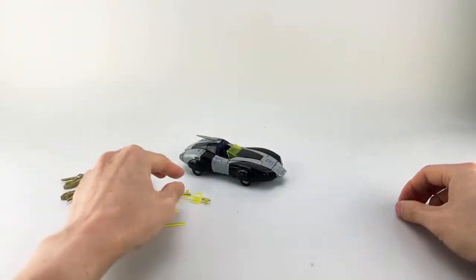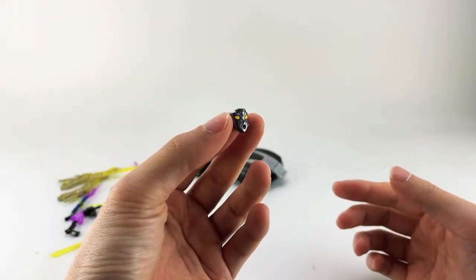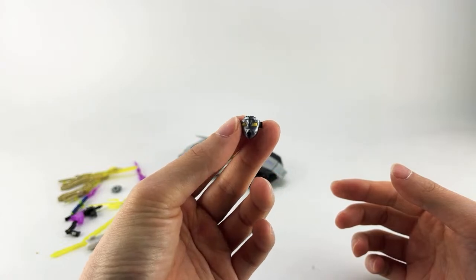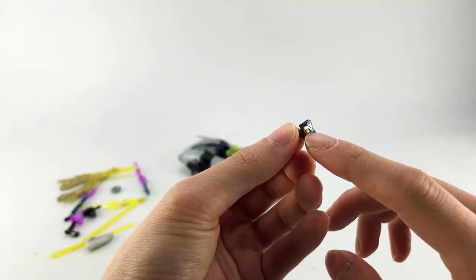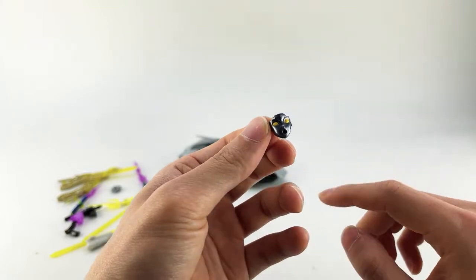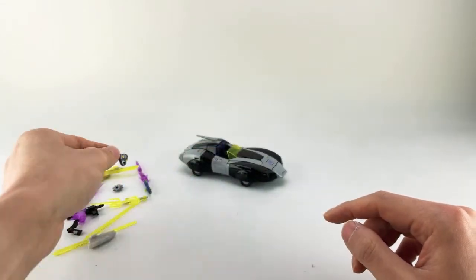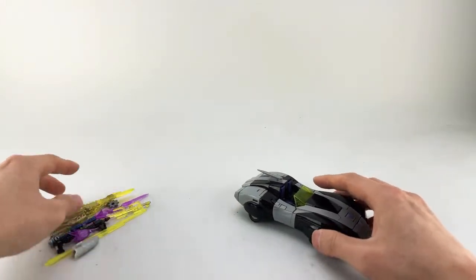Two shurikens have little tabs that correspond to the hands, and you can actually double up on them — peg one into the other so you have two tabbed into the hand, which we'll show in a bit. Lastly, there's the alternate 'cute O-face' from the LG Legends Japanese comic, where she took off her mask and everyone was shocked at how cute her face was. The paint on mine is a little messed up, unfortunately.